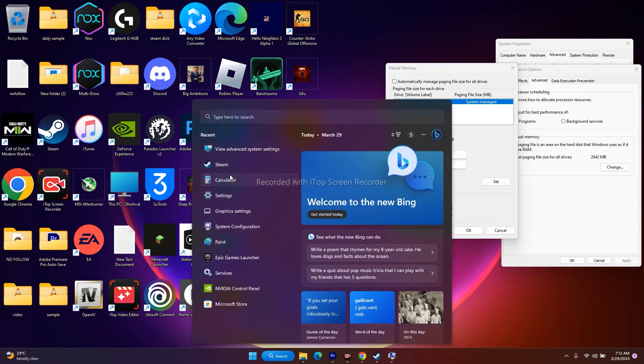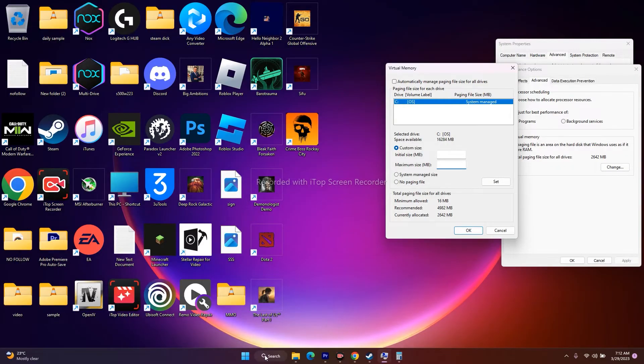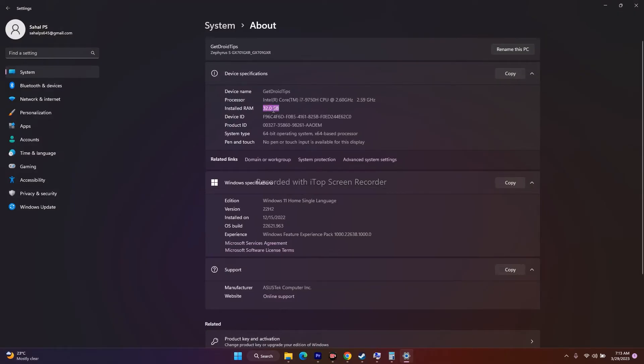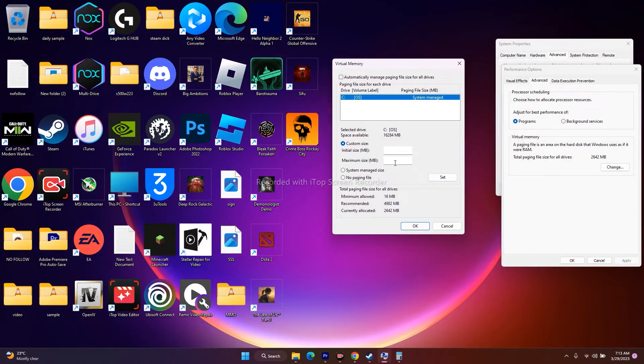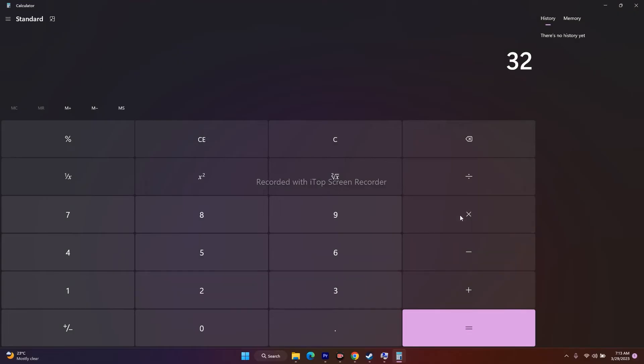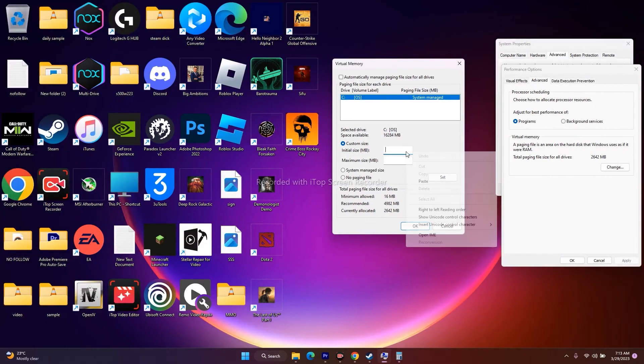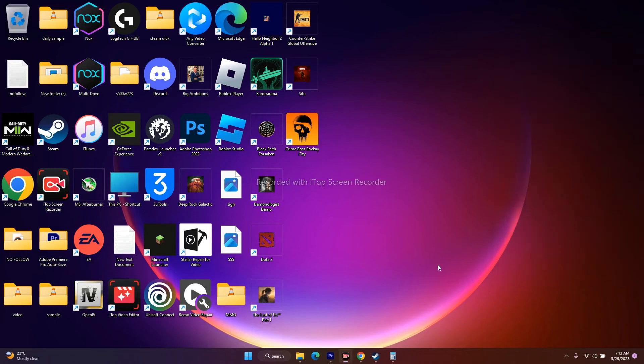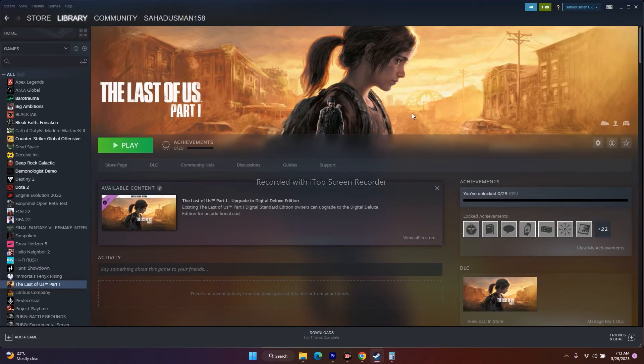Once the drive is selected, go for Custom Size and enter the initial size and maximum size. To calculate: initial size = your RAM in GB × 1024 × 1.5. For example, my RAM is 32 GB: 32 × 1024 = 32,768, then × 1.5 gives the initial size. For maximum size: 32 × 1024 = 32,768, then × 3 = 98,304, because the maximum size is three times the total RAM. Enter these values, close everything, and try to play the game.